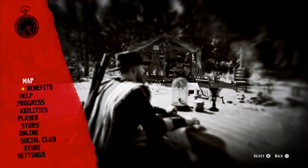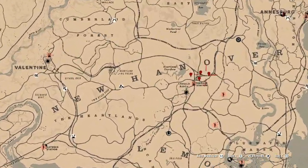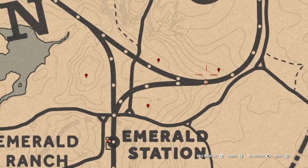For five yarrow picked, I can show you where to find yarrow. If you go over to the Emerald Station area, right here at these four markers should be plenty enough to get your five yarrow. Once you pick them, that challenge will be completed.